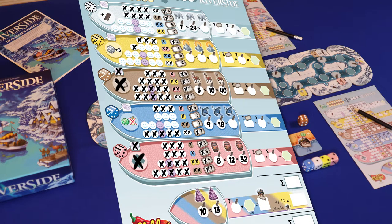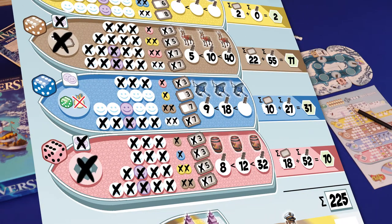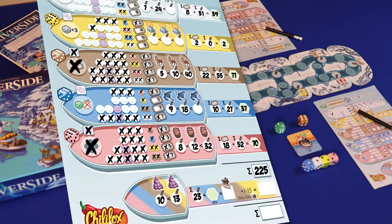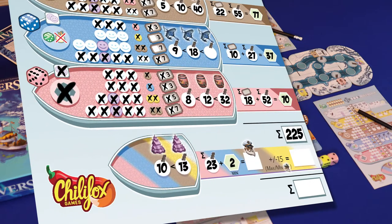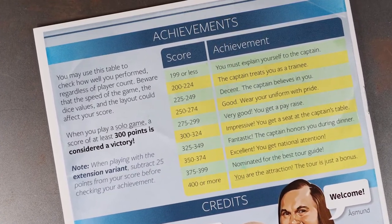Like with any roll and write, the sheets are quite helpful with the scoring. Add up the crossed ticket values for every boat and write them in the space next to the boats. Then add up all the scored points at the piers and write these down as well. Write down the total for every boat and add them all up, including the stave church values. Now look at which of your boats scored the lowest and write that value down — add them up for the captain value. The player with the highest captain value gets an extra 15 points and the player with the lowest value gets minus 15 points. Add both values for the grand total. The player with the most points is the winner, and you can look up your score to see how you did as a tour guide.